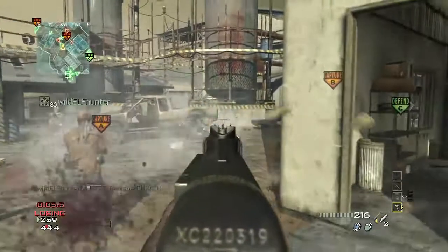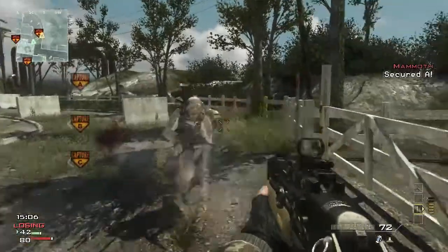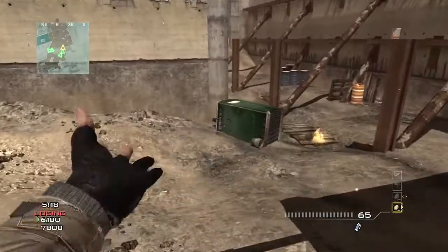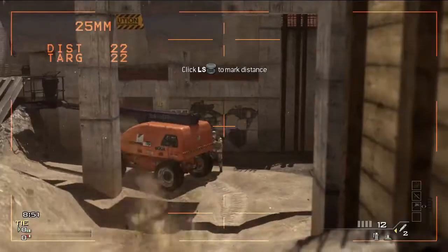We have brand-new weapons across all of the categories. You've got an SMG called the PP90M1, one of my personal favorites. You've got the FAD assault rifle, brand-new to Modern Warfare 3. You've got the Bouncing Betty, a brand-new frag grenade type, and the XM-25, a new launcher.